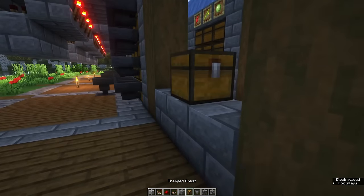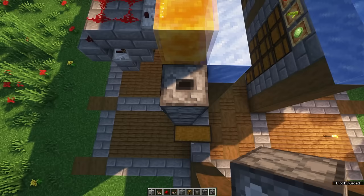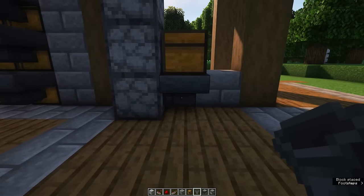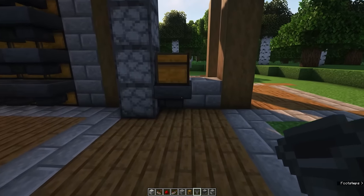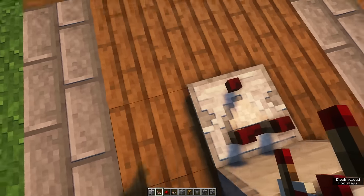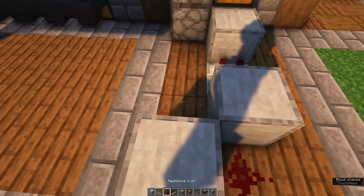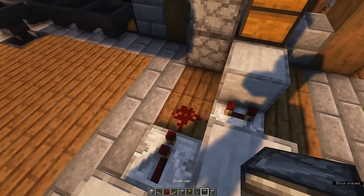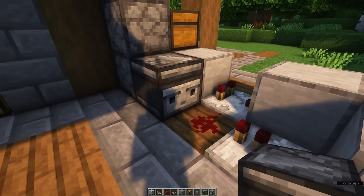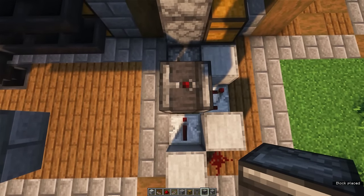Now, how do we get the items on top of the ice? We're going to create a dropper elevator. Place down some stone blocks with a double chest on top. Next to this double chest, create a tower of droppers all the way up to the level of the packed ice. Back down, place a hopper below the double chest facing into the dropper. Behind the hopper place a solid block, then a redstone comparator facing into that block, a block behind it, a redstone dust, another block next to it, a redstone repeater, a redstone dust, and then place an observer facing this redstone dust.